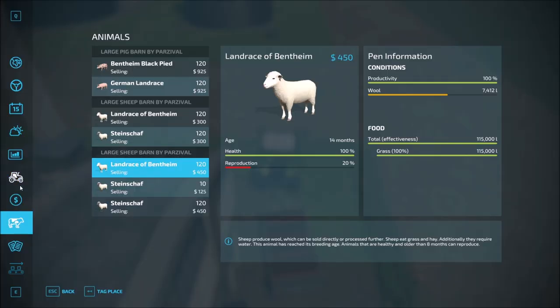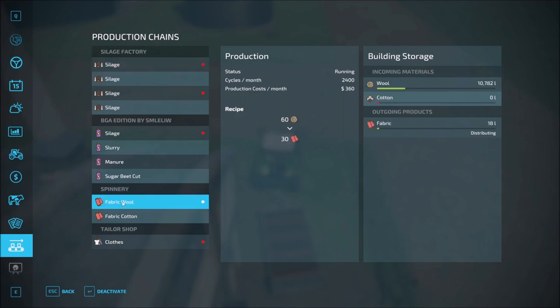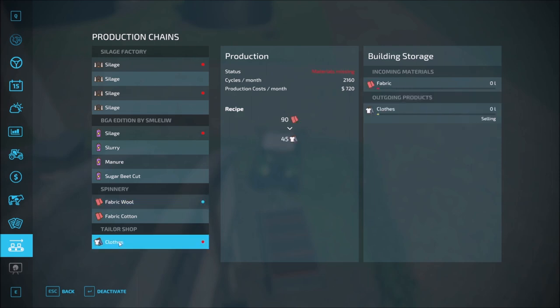Let's actually take a look and go down to the production chain. Right now the silage is done — we'll be refilling that with the other fields. The wool — we just dropped off 10,700 liters of wool, so that's going to keep this guy going a little bit. Here's what I wanted to show you: the cycles per month — which is a day in this particular setup since I use the one-day-per-month cycle — that's 2,400 of these, and then you see 60 turns into 30. So it is a huge increase in production versus the baseline spinnery as well as tailor shop. Same thing here — a lot of cycles using a lot of fabric, and at the end of it all you end up with a lot of clothes and hopefully a lot of money.